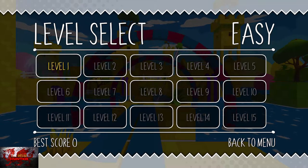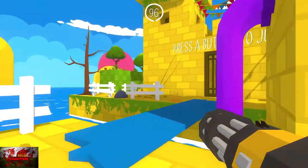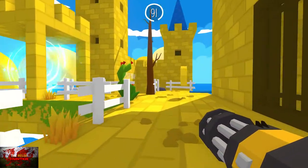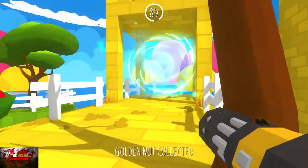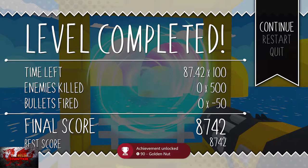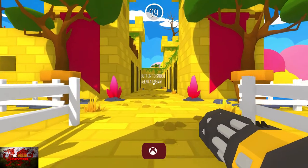This is basically exactly like Doom except it plays nothing like Doom or looks like Doom whatsoever. As we begin we're going to head left over this blue bridge. This is basically just a couple of tutorials — press the A button to jump. Grab this golden nut sack right here. Head to the portal and that'll be easy level 1 done.